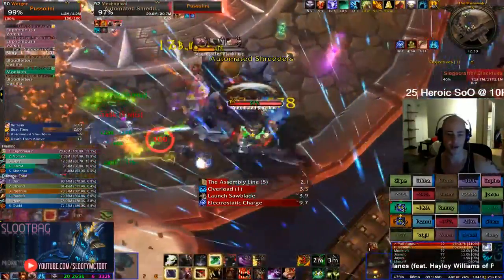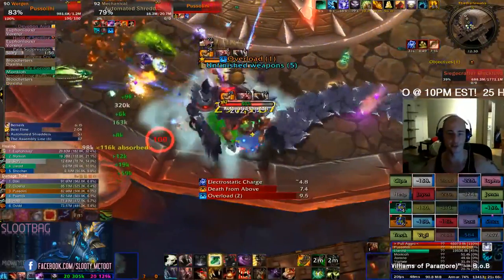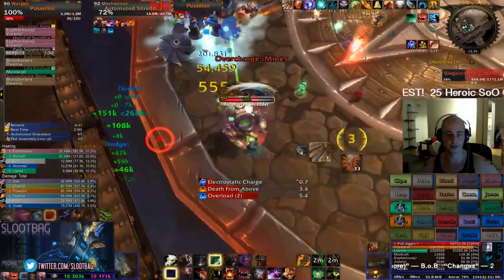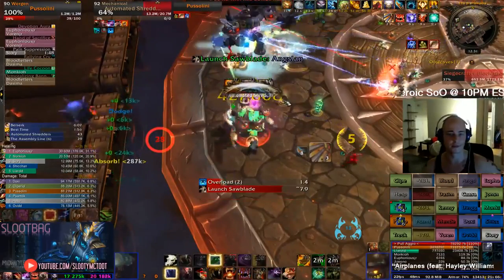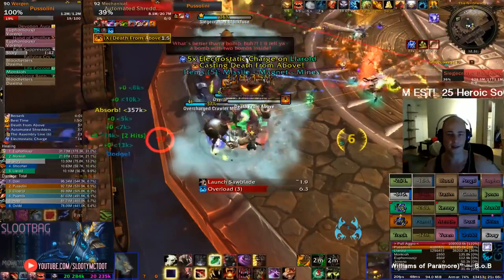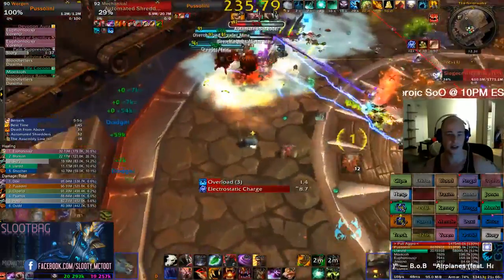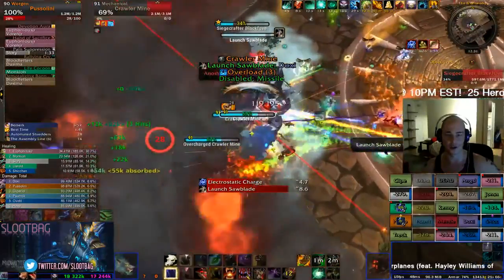So I'm going to taunt it, get my debuffs up on it right away, and make sure I get my bleeds. I'm going to wait for the Sawblades to go through, and then I'm going to move the Shredder over into position. Make sure I have three Lacerate stacks on it. Then it's going to go back up in the air very soon — when it does, I'm going to move away and charge back in and Mangle it to death. Should be able to kill it fairly quickly. So while it's in the air, I charge back in, get the Mangle on it — and there it is.